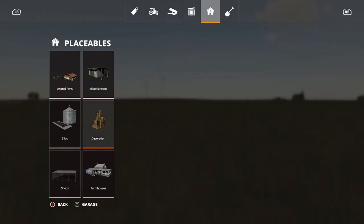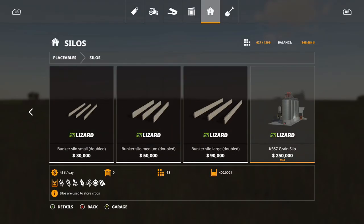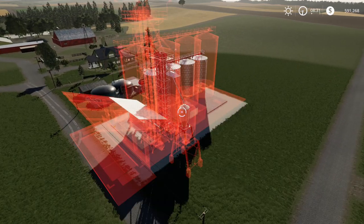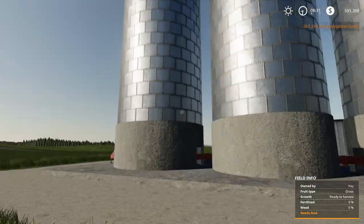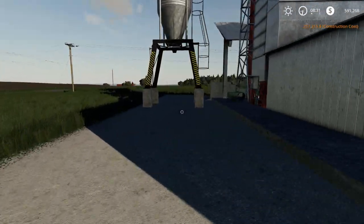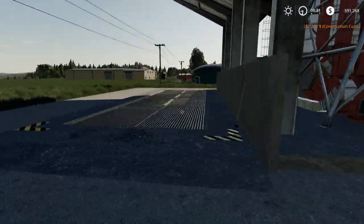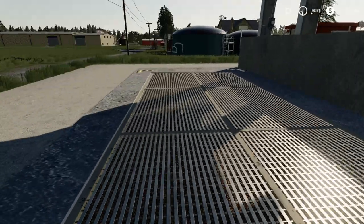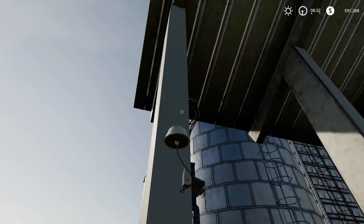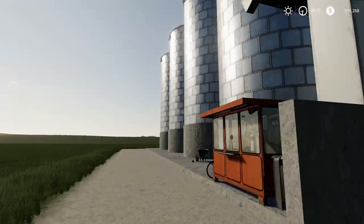The next placeable is the KS67 Grain Silo — $250,000, holds up to 400,000 liters, $45 per day, and holds your basic crops. Let's place that down. Wow, you can actually hear it. You can get your grain out through there and dump it right through there — actually sounds like someone's shoveling. Really nice. There's something that almost looks like a bell on it. No light switch visible.